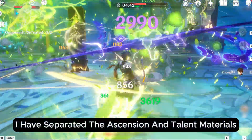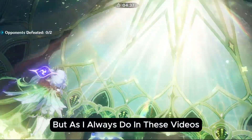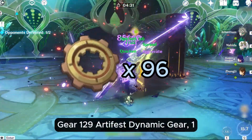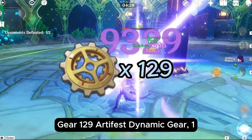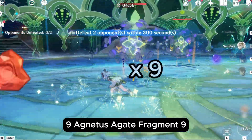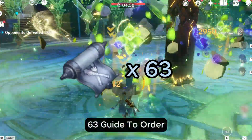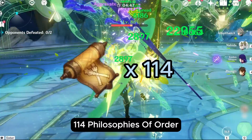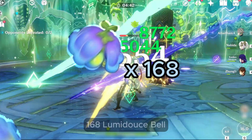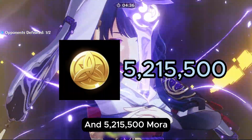I have separated the Ascension and talent materials so they are easy to understand, but if you want the grand total of items: 36 Meshing Gear, 96 Mechanical Spur Gear, 129 Artifice Dynamic Gear, 1 Agnidus Agate Sliver, 9 Agnidus Agate Fragment, 9 Agnidus Agate Chunk, 6 Agnidus Agate Gemstone, 9 Teachings of Order, 63 Guide to Order, 114 Philosophies of Order, 46 Fontamer Unihorn, 168 Lumidus Bell, 18 Lightless Eye of the Maelstrom, 3 Crowns, and 5,215,500 Mora.